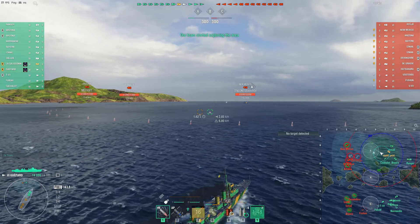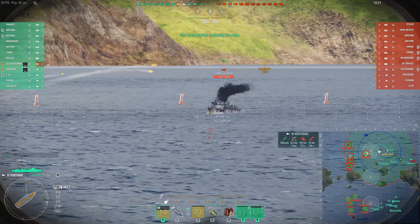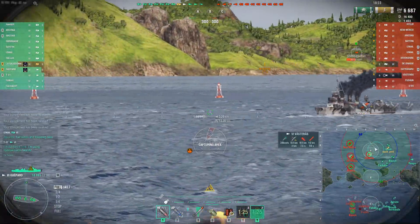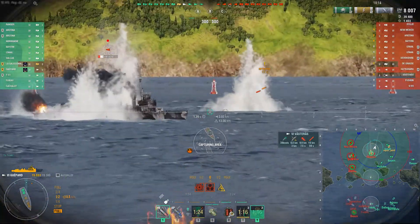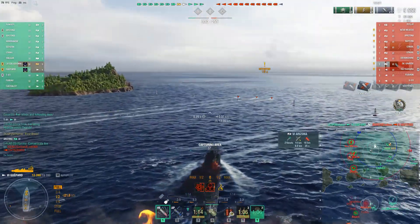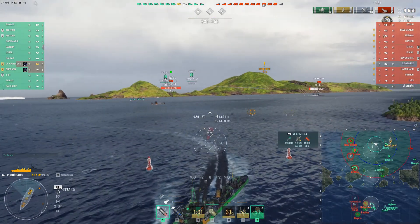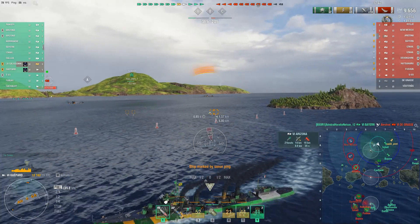The Geppard is actually a pretty fun ship to play. I can't say I have a lot of games in it, but I have played it some. If you're unfamiliar, it's got five 139s — they hit reasonably hard. Max HE damage of 2000 per shell, which is significant. The reload is pretty good, especially when you're using the reload booster as our hero was here. The AP max damage is 2600, and if you get in a position to use those against a broadside — especially a cruiser — that can be pretty effective with the reload booster.